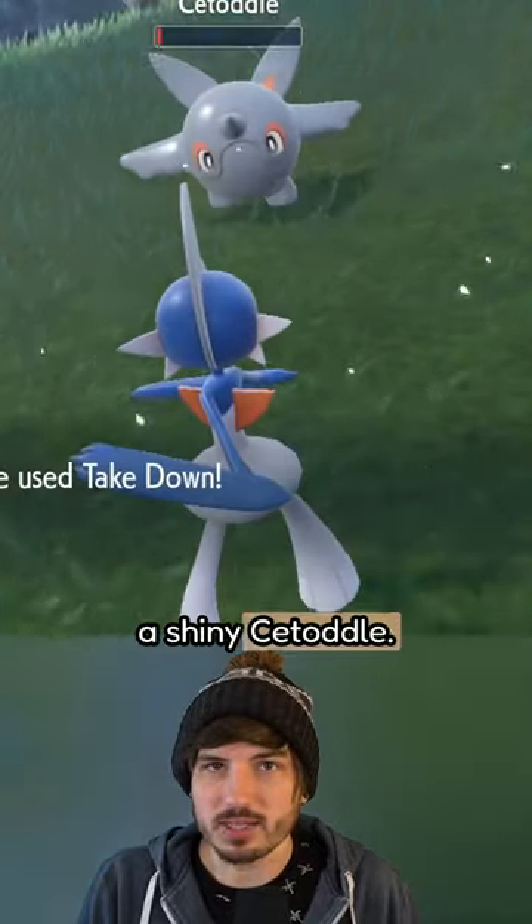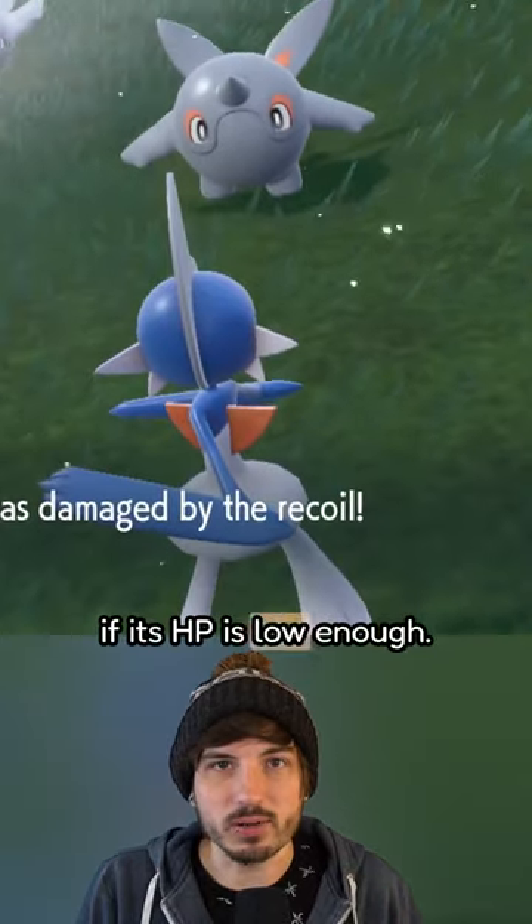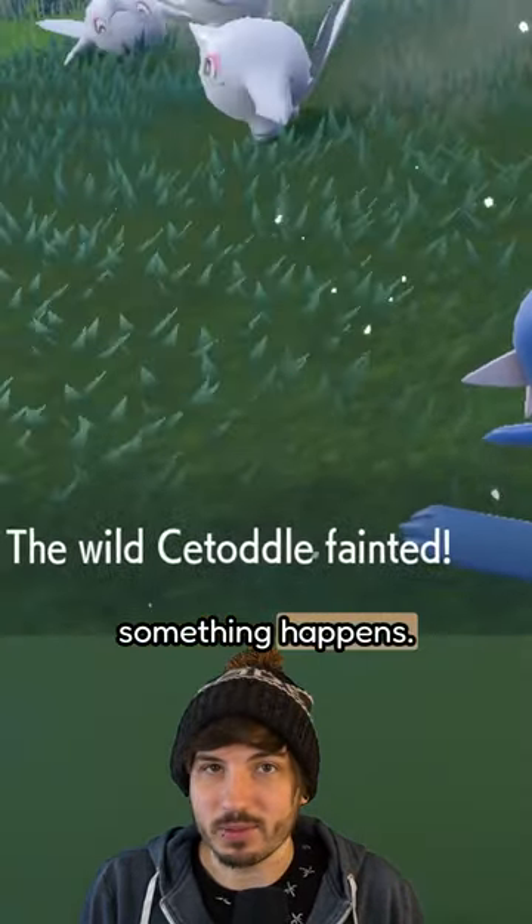Be careful when hunting a shiny Charcadet — it knows the move Takedown, which can KO itself if its HP is low enough. Make sure you save beforehand in case something happens.